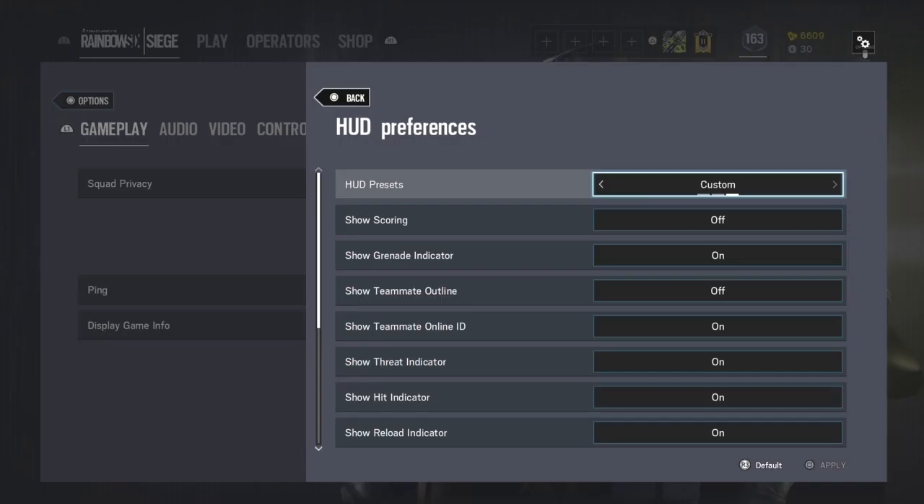Boom, and then go to HUD preferences and right here it says HUD presets — turn that to custom hacks.